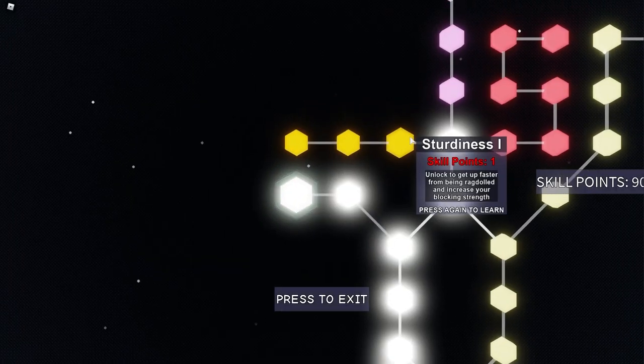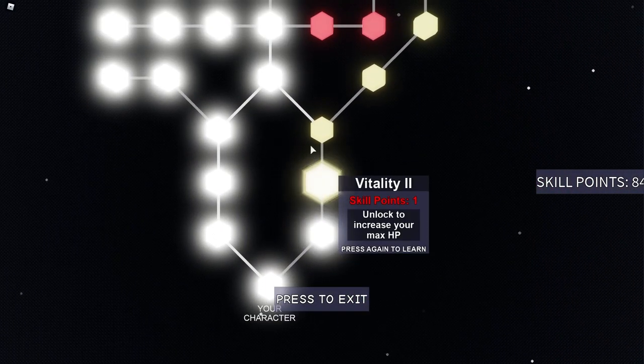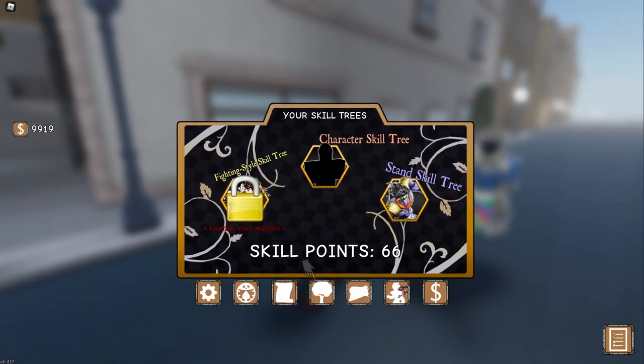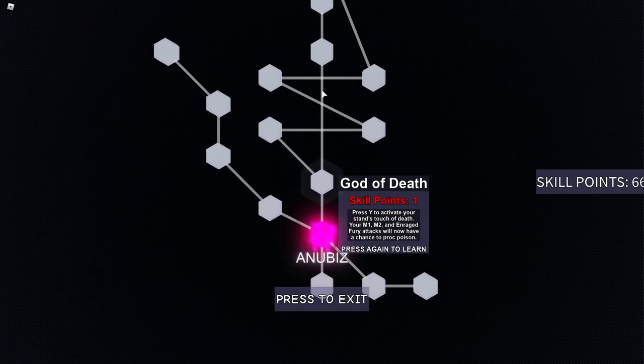Alright, I will just fill up my skill tree quickly. Alright, there we go — skill tree filled up. Alright, this is Anubis' stand skill tree.